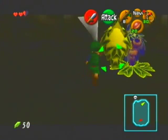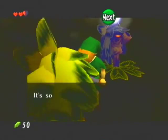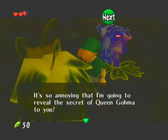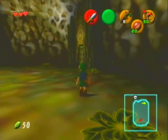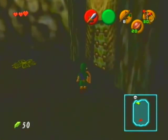Looks like it worked — oh yeah! 'What? How did you know our secret? How irritating.' It's not that hard. 'It was so annoying, I was going to reveal the secret of Queen Gohma to you. In order to defeat Queen Gohma, strike with your sword while she's stunned.' Oh, Queenie, sorry about that. And you gave me a heart too? You not only gave me the way to beat the boss, but also gave me a heart.